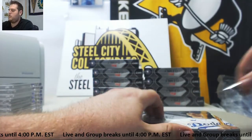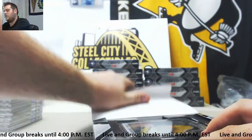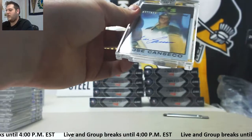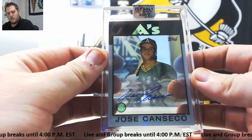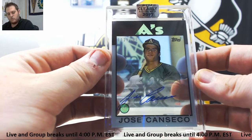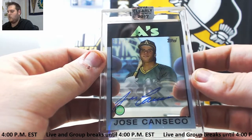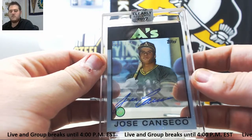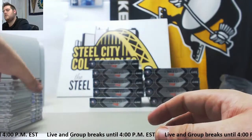Going into part number two of this case — the back stacks. See what it will bring us, hopefully some big hits coming. For the A's, 20 of 135, Jose Canseco — going to the Oakland A's, another Oakland hit right there. Going to Corey W. These are pretty cool looking cards, I like these. Jose Canseco.